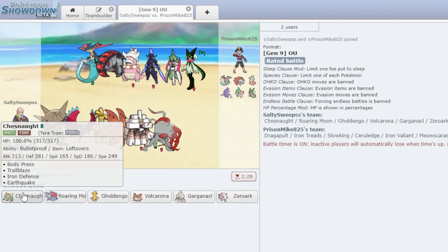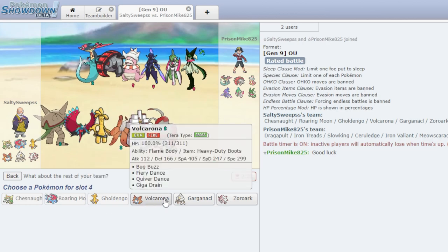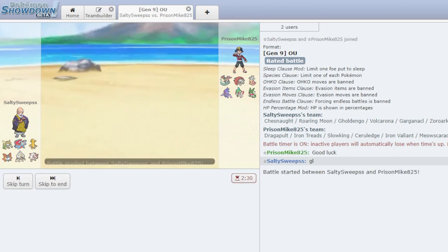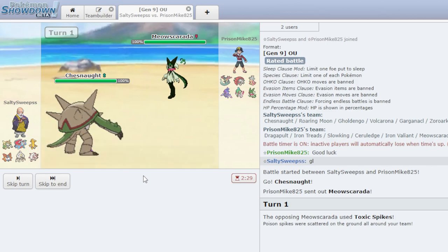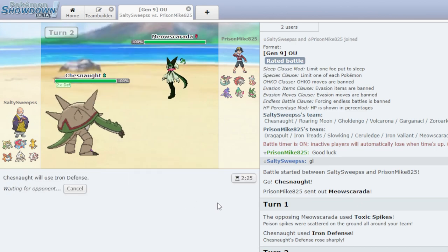Battle number two. I think it's time for that Chestnut sweep — let's go Chestnut right off the bat again. I am a little worried about the Slowking at first, but I think we can take care of it. I go Chestnut, he goes Meowscarada. This is probably a Knock Off or a U-turn. I think I Iron Defense — I'm not too worried. Our defense is already at 560. I'm going to go for one more Iron Defense, then we can Trailblaze. He goes for another layer of Toxic Spikes — that is not what I was expecting. He might have allowed us to set up a bit too much.